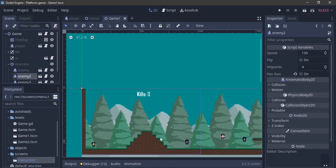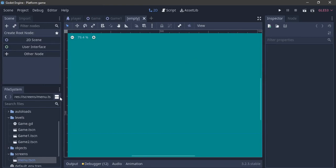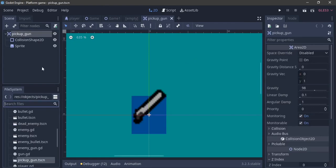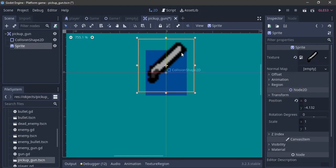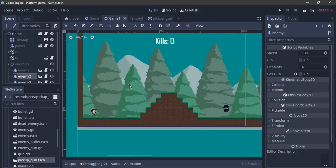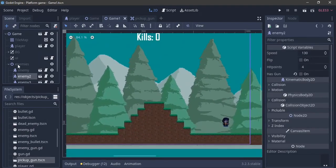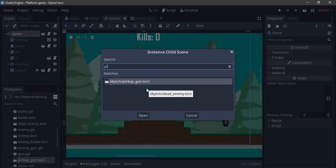Now for the player pickup gun. I've already made a pickup_gun.tscn - it's basically an Area2D with a collision shape and sprite. I want to create a floating effect. Since if we pick it up in game1 we want it to still be there in game2, I'll instance it from game1 specifically rather than the parent game scene.